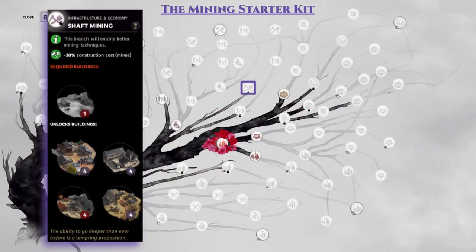Lastly, as an honorable mention, the shaft mining reform by itself is the mining starter kit branch. This reform provides the key 20% discount to mining upgrades, which applies to copper, jade, and iron mines. This reform also unlocks the level 4 upgrades to those 3 mines, so it is a pretty important reform if you control a bunch of mining counties.